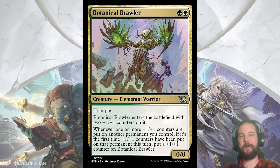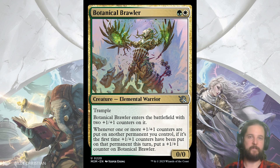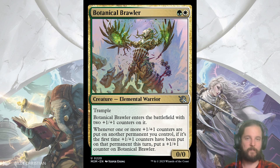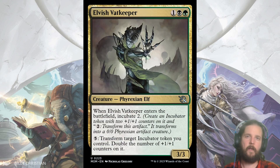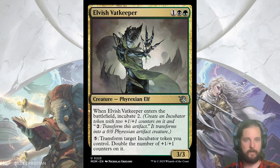Now for the moment we've all been waiting for: the busted multicolored cards. Botanical Brawler is a 2/2 trampler for 2 that whenever a plus 1, plus 1 counter is put onto another permanent you control — if it's the first time for that permanent this turn — you also put a plus 1, plus 1 on Botanical Brawler. The Selesnya archetype is all about counters, so this fits right in. Elvish Vat Keeper is a 3/3 for 3 that when it enters creates a 2/2 incubator token, then it can tap for 5 to transform an incubator token while doubling the number of plus 1, plus 1 counters on it. The Golgari archetype is all about incubation so this fits quite nicely — the 5 on the activated ability is a bit expensive, but if you have the extra mana, why not?